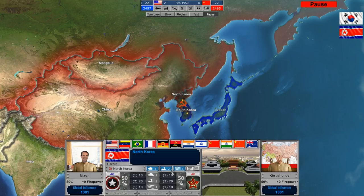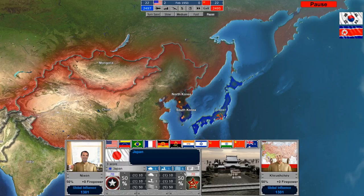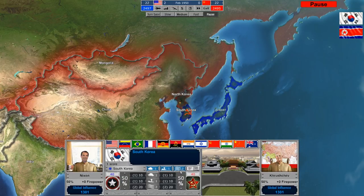The importance of each military branch differs based on different parts of the globe. For example, in China, air power and ground power are far more important than sea power, and you get a multiplier effect for each. In Japan, sea power gives you a multiplier of five, while land power and air power are one. South Korea is one, one, and two — sea power is important there. In North Korea, it's more land focused at one, two, one. That affects your total firepower score and ability to win the conflict.